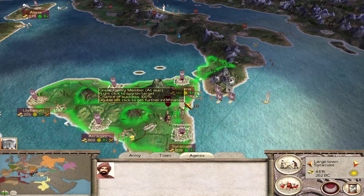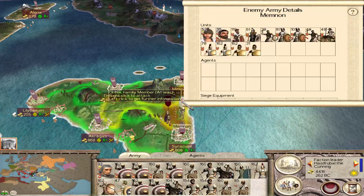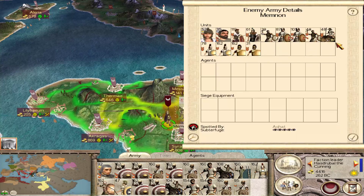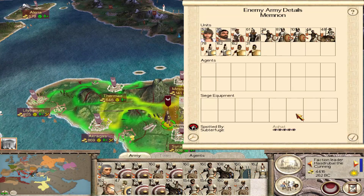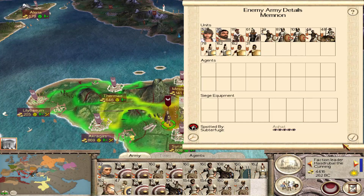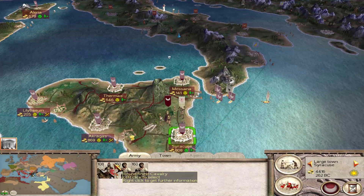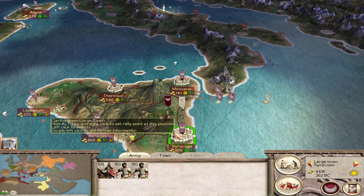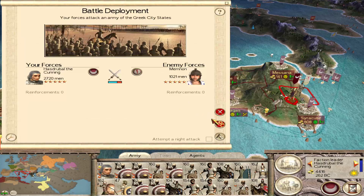Here's our spy. A lot of spearmen, not too many skirmishers, and basically two units of heavy cav. So we have a lot more cav than they do. What can we get from here - should we give them slingers? No, we have quite a few slingers already. Let's give them an extra unit of cav and then try to kill them.